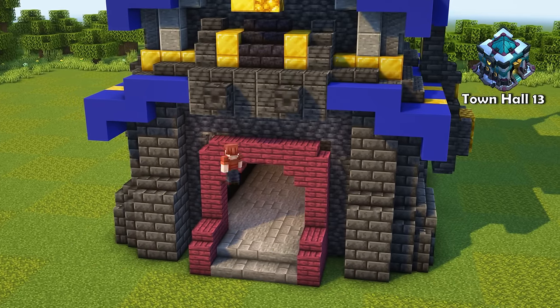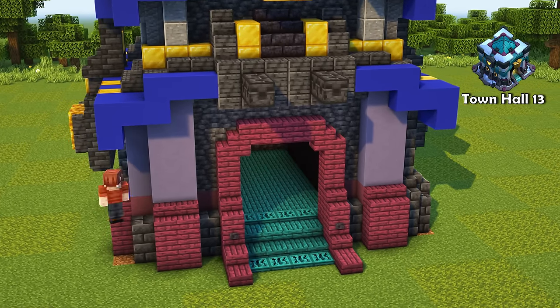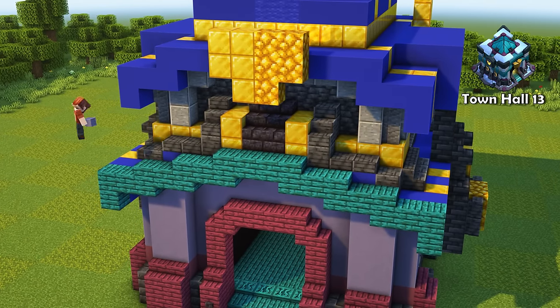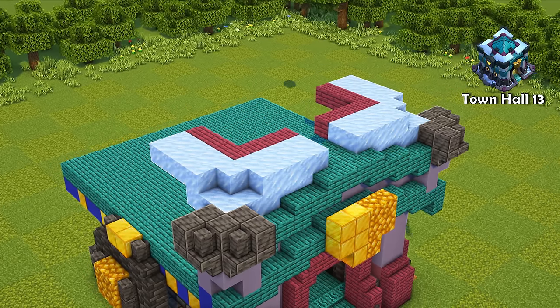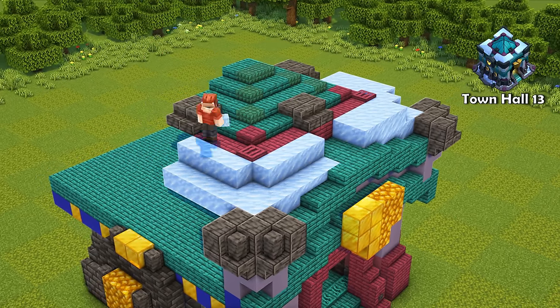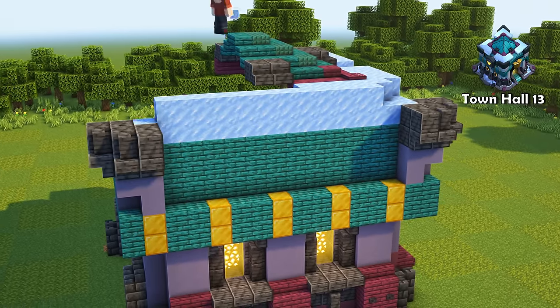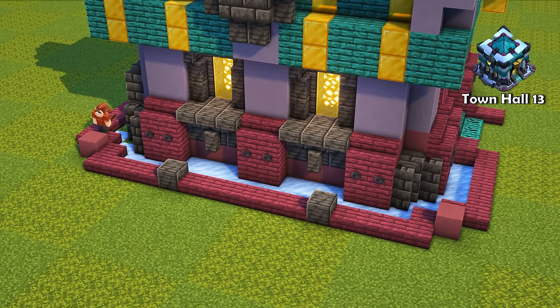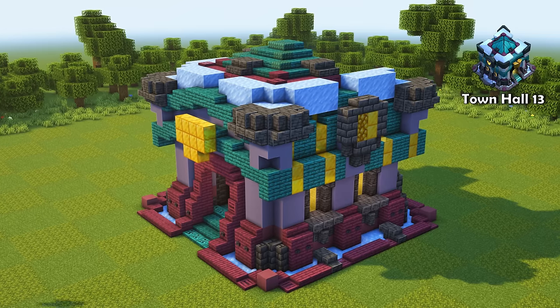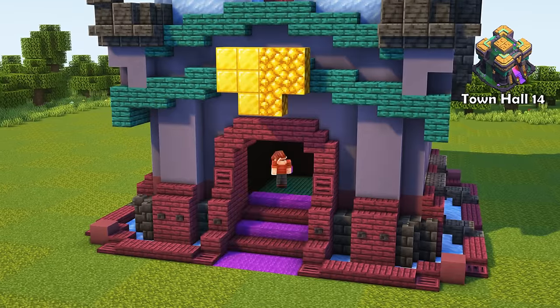I know Town Hall 13 very well — it's my current town hall in Clash of Clans. The design reminds me of an ice temple. The whole color palette changes; I mainly used the two netherwood types. It was hard to get the right colors since there was just no purple stone color with stairs and slab variants, so I used a brighter purple netherwood. The roof is very unique and pointy like a small pyramid, with many different colors and big chunks of ice blocks on all sides. The walls get nice yellow glowing windows, and like previous town halls there's a plate showing the town hall level. The floor gets replaced with a nice pattern and lots of ice blocks.